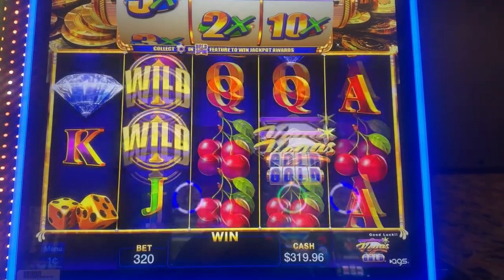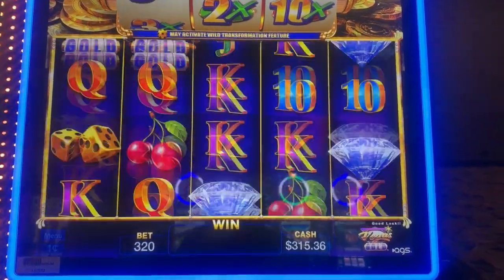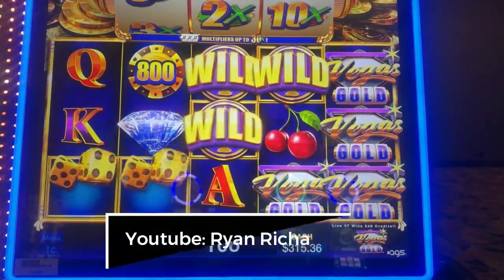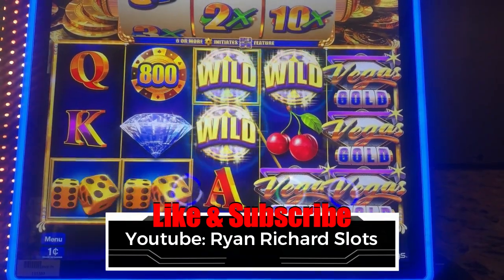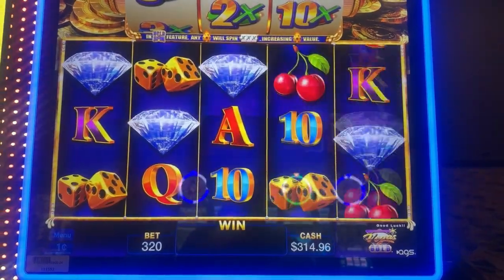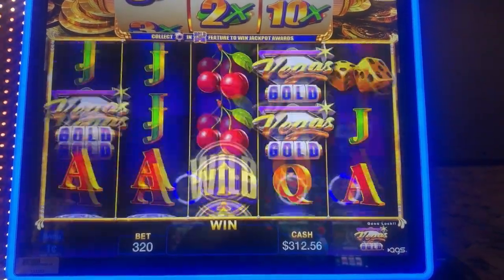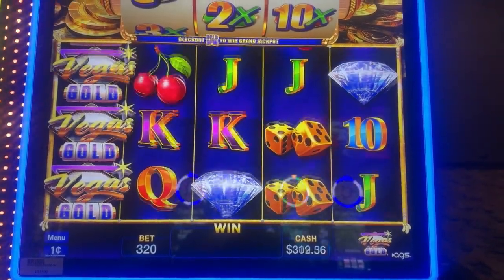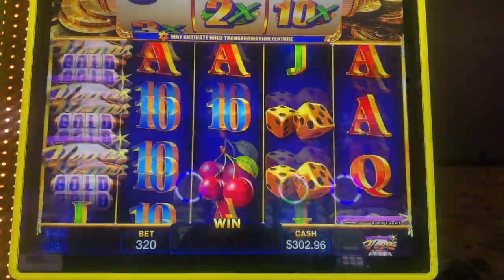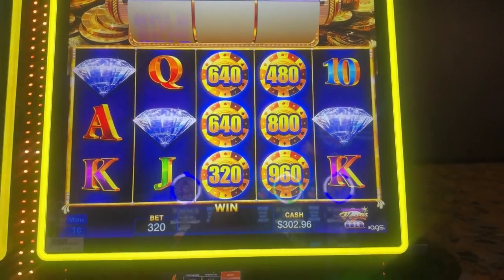I'll just play it down to $300 even — that way I'm walking away with a nice little profit, unless I can get another bonus before that. That random trigger would be great. There's that $160 one. A few more spins. Shaky-shaky! Come on, big numbers. Small numbers, but you know what? It's another bonus.